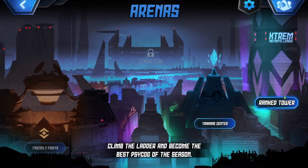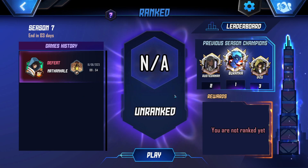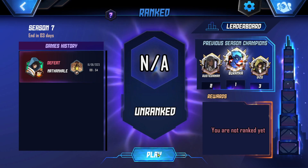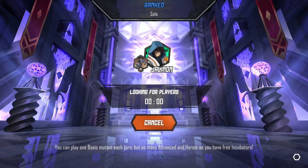Ranked Tower, Training Center, or Friendly Fights — which are disabled at the moment. The game's history: I have lost once upon a time. I am probably going to lose again, to be honest. We will try.